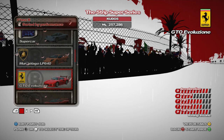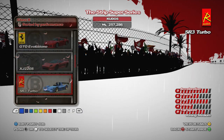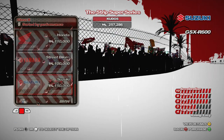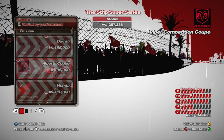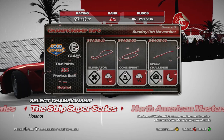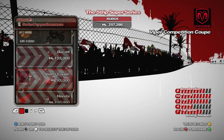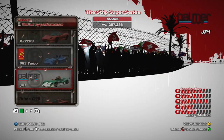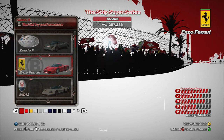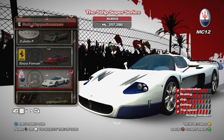Yeah, because we're very close to the top I can get away with using the lower championship strip super series. Because of the speed challenge that throws it off slightly — Eliminator, Cone Sprint, Street Race. I suppose we'll use the Maserati. It's pretty similar to the Enzo isn't it? So we'll use that, and there's only one colour of course — the classic white and blue.